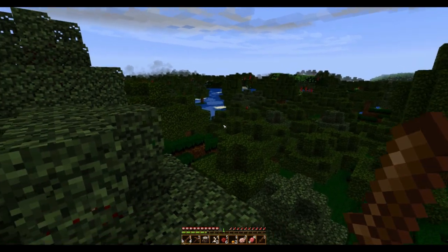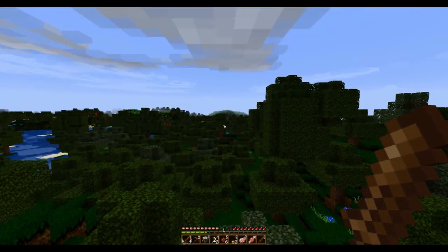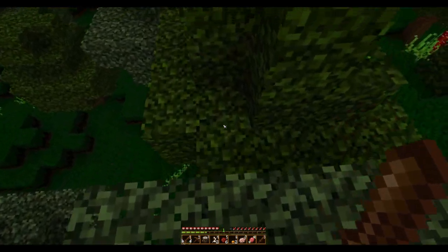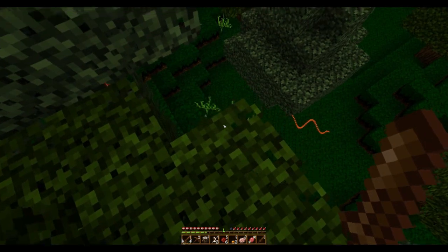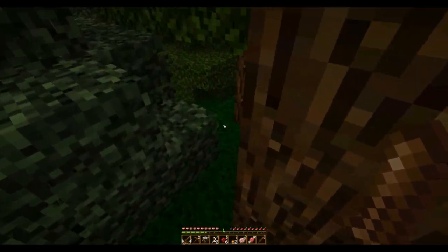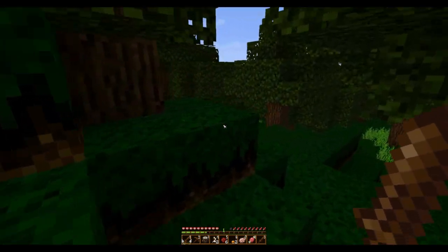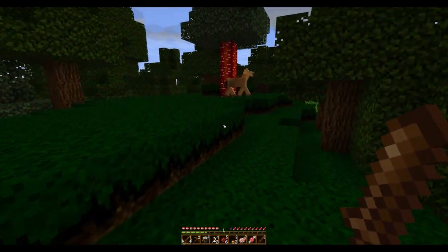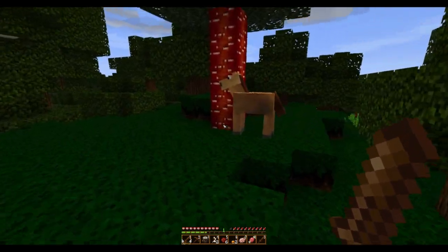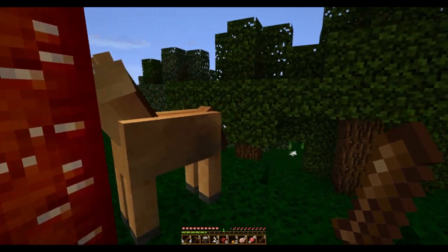It looks like there's forest pretty far, but I see some plains off in that direction. So let's head that way and see what we can find. I don't know if that snake's going for me. This is Painterly — they have pretty much a ton of different options for every texture thing if you've never used it before. There's a horse — just a normal horse, I'm not going to bother with that.